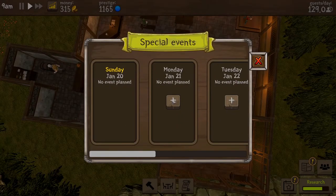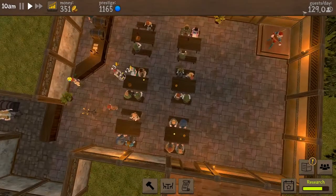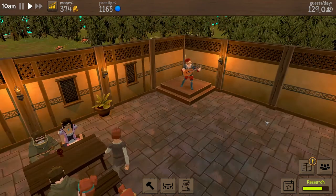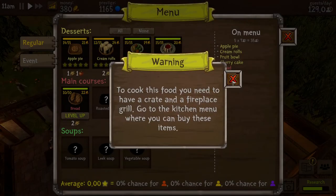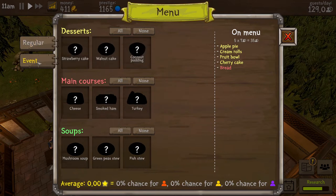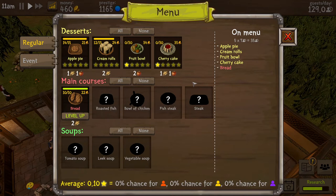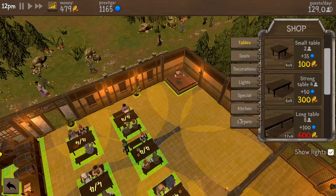Can we plan an event? Let's plan an event again — let's just do a regular party. Oh my god, he is killing it! Menu — can I add anything to the menu? No — I need to complete more quests. I can level up fruit and cherry cake — so you can level up your menu too. Interesting mechanics in here.